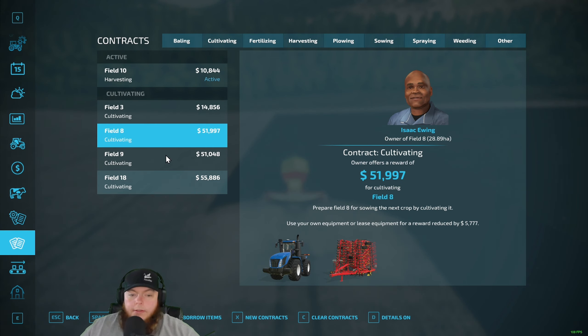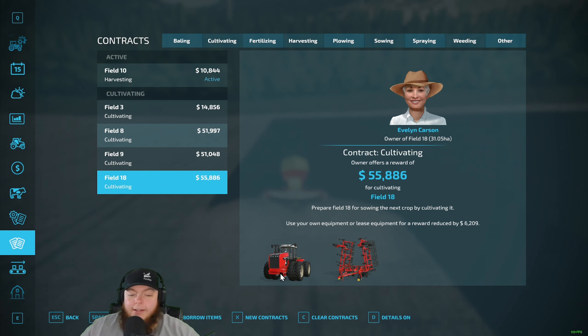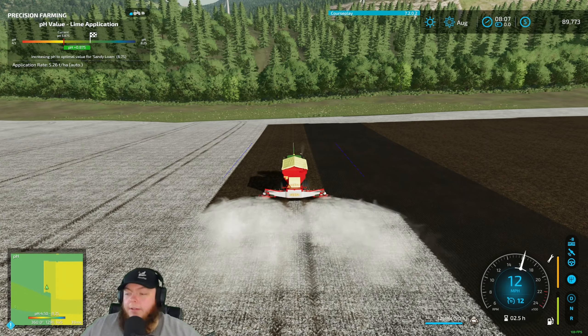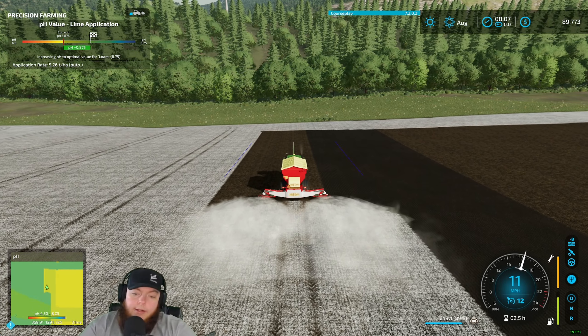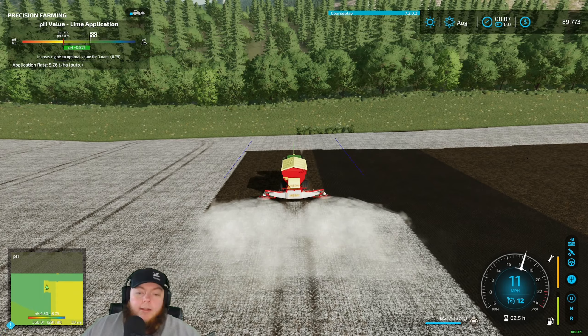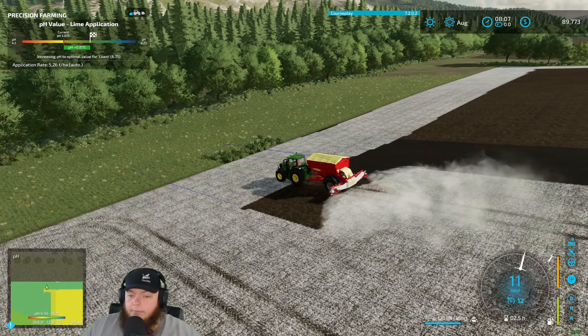Just some cultivating contracts, and I'd be really scared to take that cultivating contract with that Rostle — we all know that tractor is no good. No guts, no glory. And if you've got any kind of hill — which pretty much every field on this map's going to have — that could not be fun.